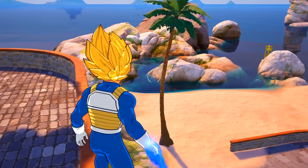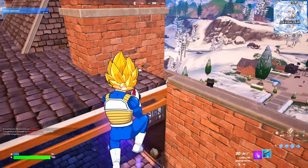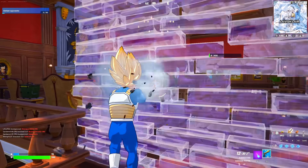For the next game we got the boss Vegeta. Since his outfit is blue in color we can only use blue items to win this game. We also have to defeat a boss we couldn't defeat in the last game, and I think Vegeta can do this.